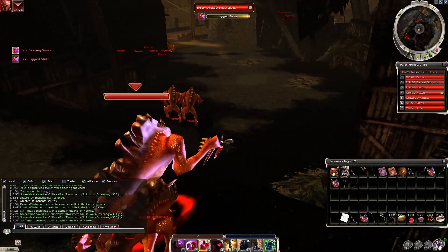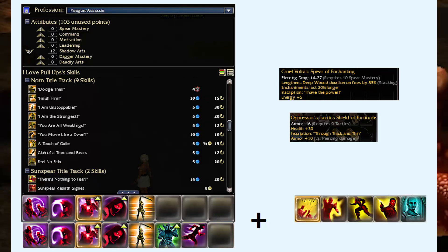Regarding the build, you need 5 skills. Death Charge and Heart of Shadow are key — these 2 skills will help with the Wormins body block, and this will happen a lot since they are in big numbers and their nest is small and narrow.